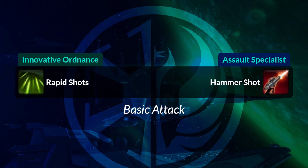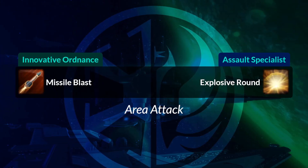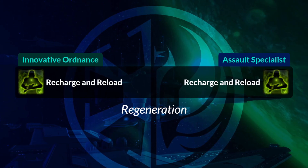First off, for your basic attack, Rapid Shots becomes Hammershot, a red icon. Your area attack Missile Blast becomes Explosive Round. Your regen ability is going to be the same on both sides to let you get health out of combat.